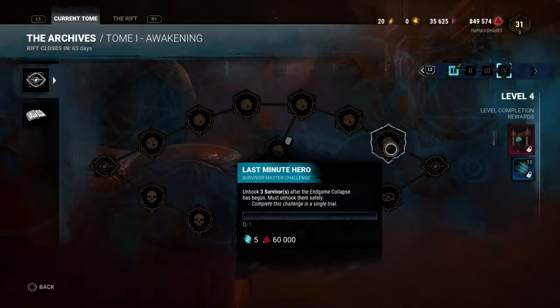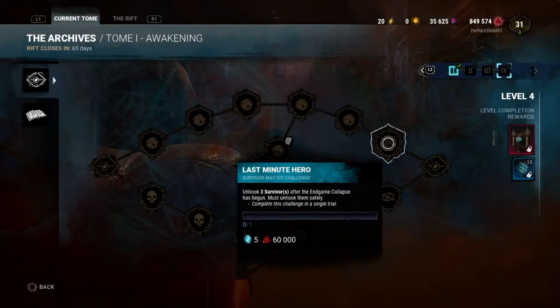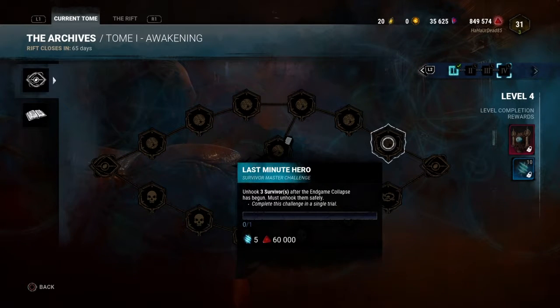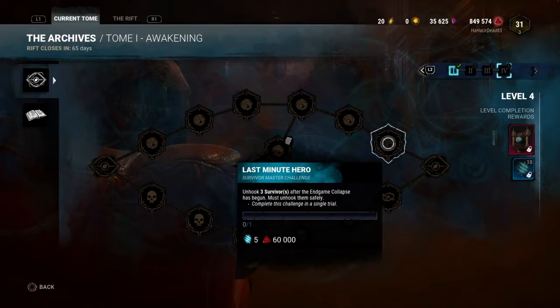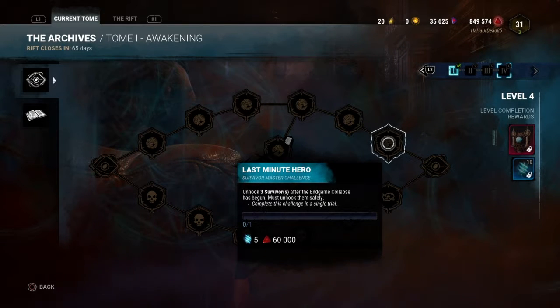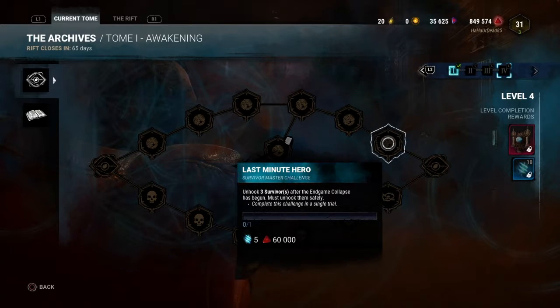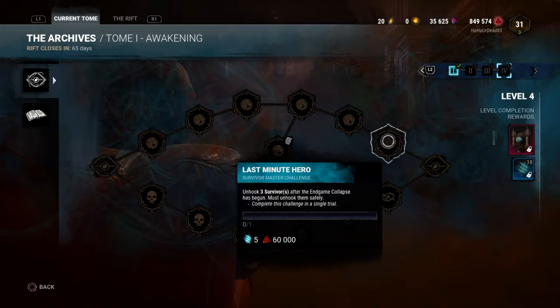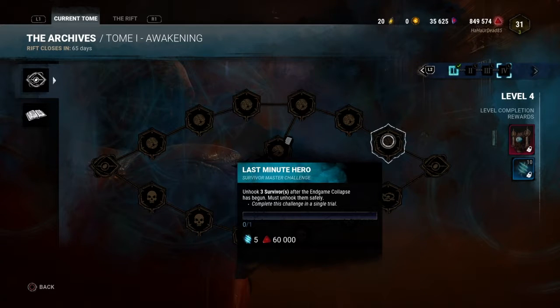Unhook 3 survivors after Endgame Collapse has begun, and it requires you to do it in a single trial — this seems stupid too. There aren't that many hooks that go on during Endgame Collapse. By the time you get to Endgame, there's already people that are probably going to be either dead or dead on hook. I don't know how they expect you to get 3 unhooks during Endgame, and on top of it, they have to be safe. This seems impossible. The Blood Point reward is pretty decent, but this challenge seems almost impossible.